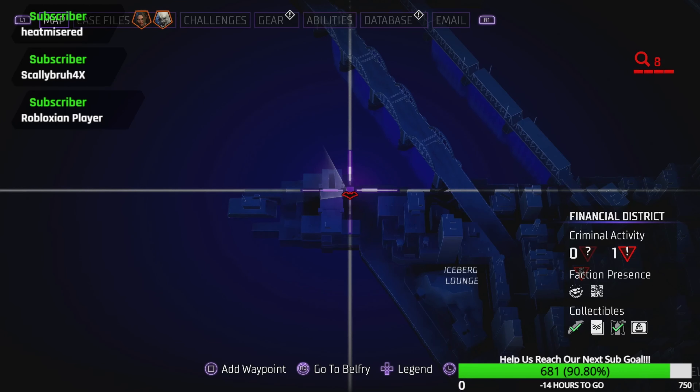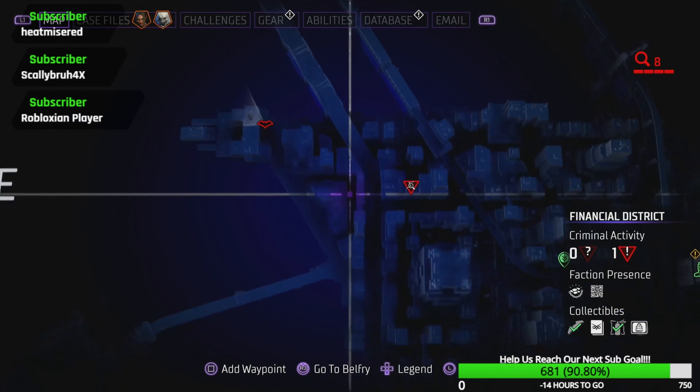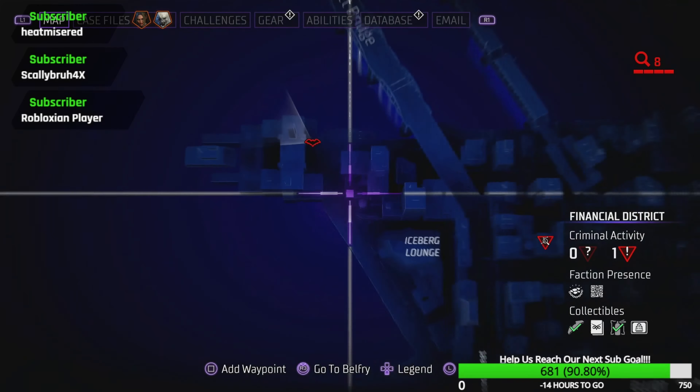After no joke an hour of looking in the Cauldron for the next one, I realized I had already gotten them all. So we're in the Financial District now. We're gonna start in the top left at the dock, where you'll find your first one, right here — Some City Ferry Company. Next one's gonna be in the bottom right of the west end, right here at this little cathedral church. And there you go.